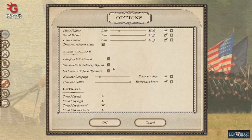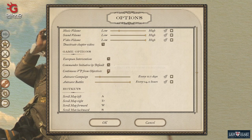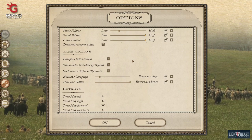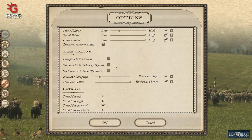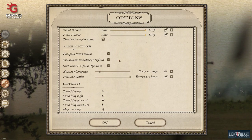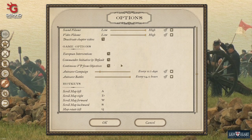These game options are set at the beginning of the campaign, so I can toggle them now but they'll revert to what I had set at campaign start when I load in. I always leave European intervention on — they typically never happen unless the player really pursues it. I leave commander initiative on; sometimes they do dumb things, sometimes they do what I'd have wanted. About half the time I play with continuous VP on, half the time I don't — I've never seen it make much of a difference.